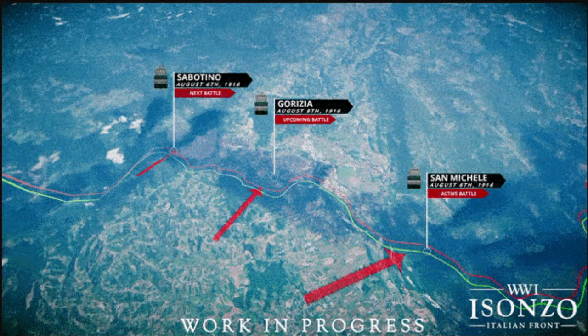To start off, this dev post confirmed three of the maps that we'll be seeing in the game. These maps are Gorizia City, Monte Sabatino, and San Mikel, which is the only map that we have images for so far, unfortunately.